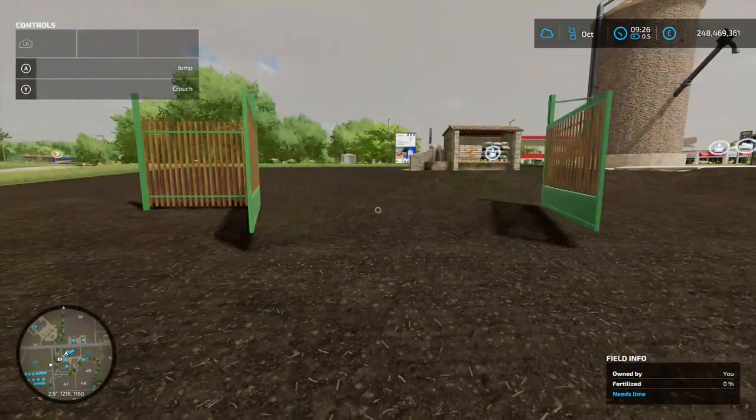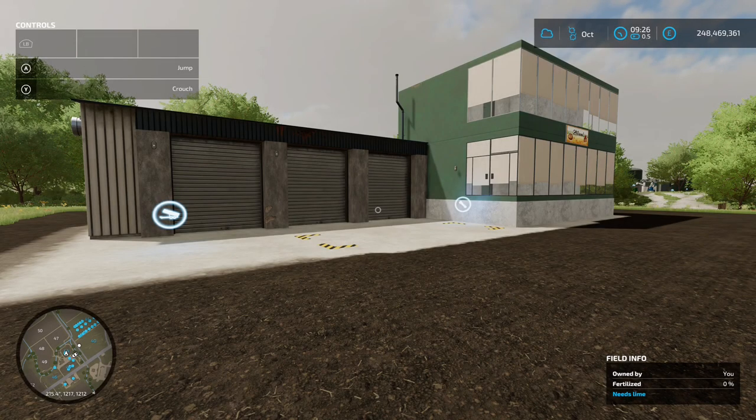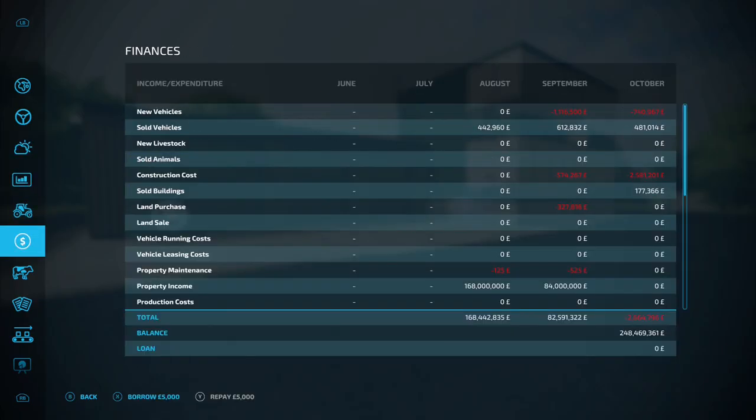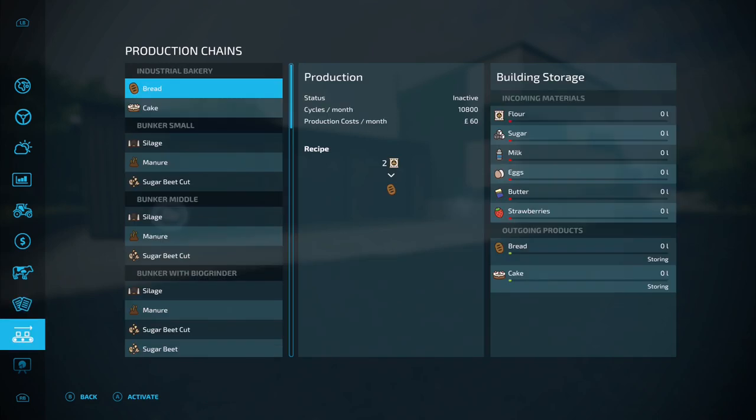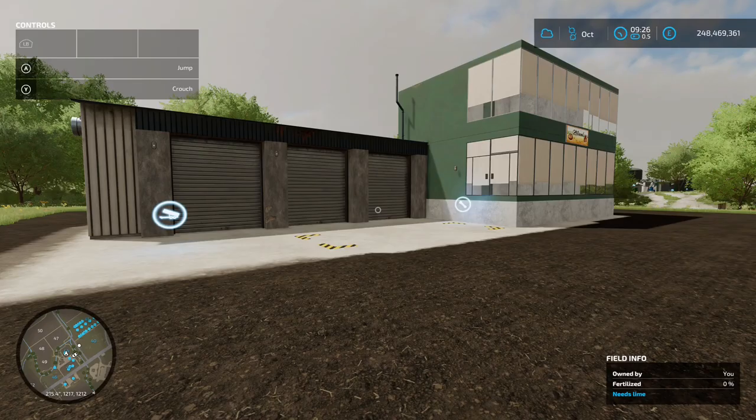Next up we've got the Industrial Bakery by Dogface - 1.81 megabyte on the download. You might say we've got bakeries already, but this has got a difference - it's going to produce your bread and cakes five times faster. In the production chain menu, the industrial bakery has 10,800 cycles per month for bread and 960 cycles per month for cake, so you're going to get it done loads quicker.